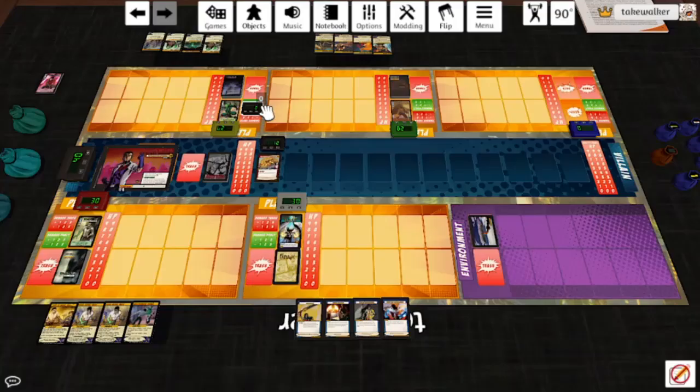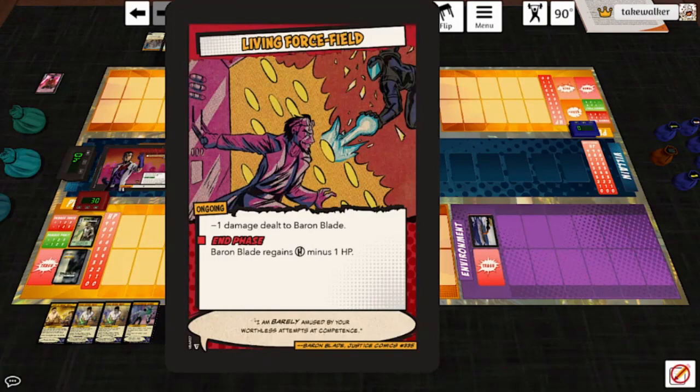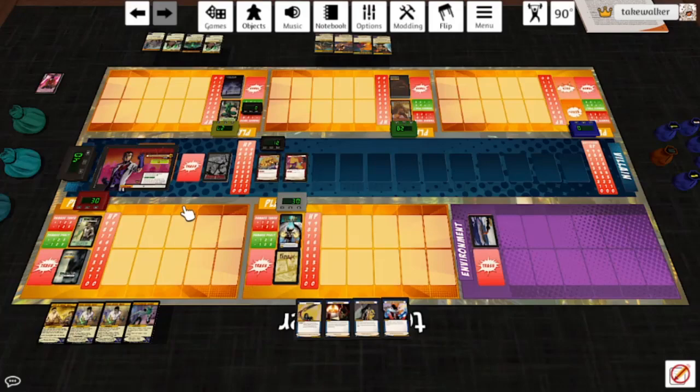We are ready to begin. Baron Blade has been set up — when he'd be destroyed, he flips instead. Start phase: 15 cards ends the game. End phase: discard the top two cards of the villain deck. The first card is Living Force Field — in the end phase, Baron Blade regains H-1 HP. We discard two cards, and the Mobile Defense Platform reveals the top card of the villain deck — it's not a minion, so it gets discarded. We're a fifth of the way to losing.